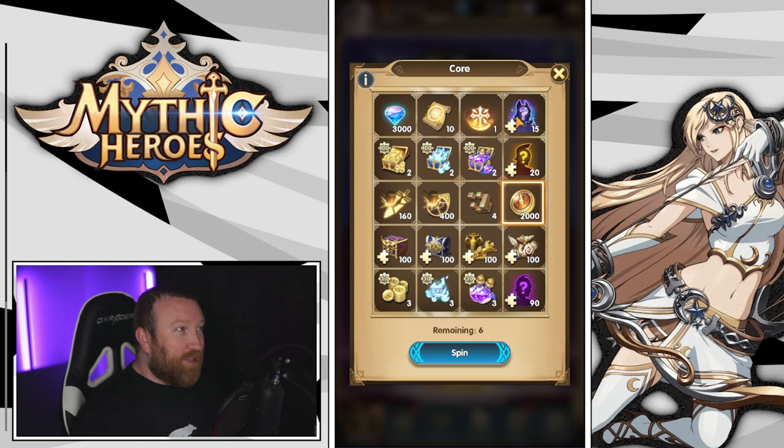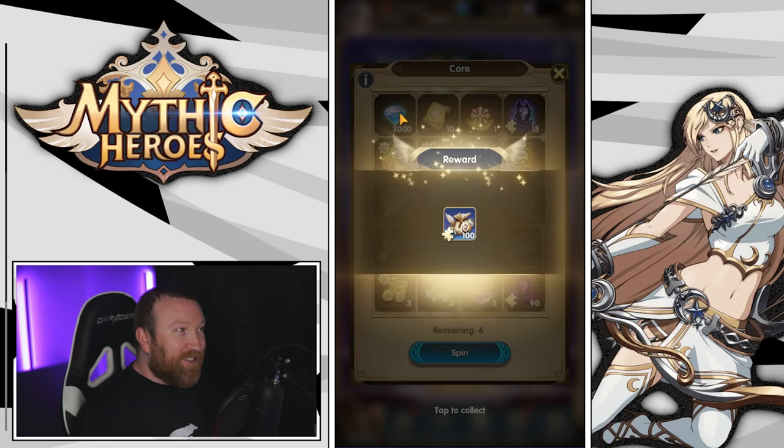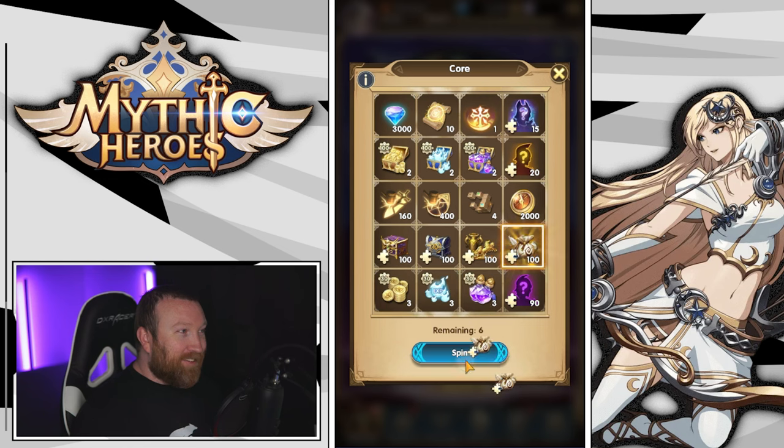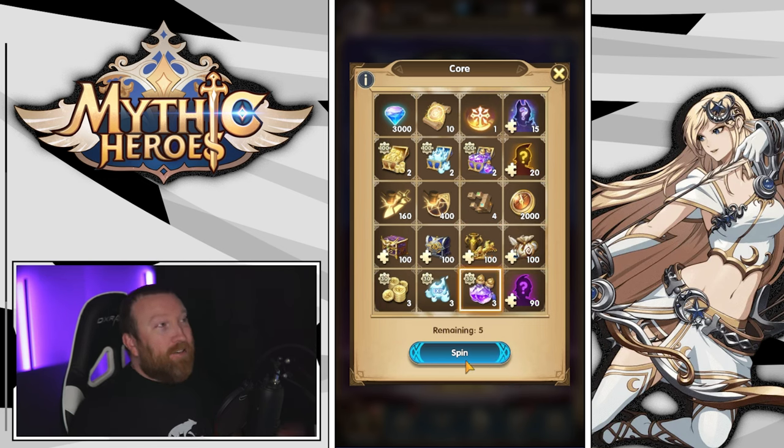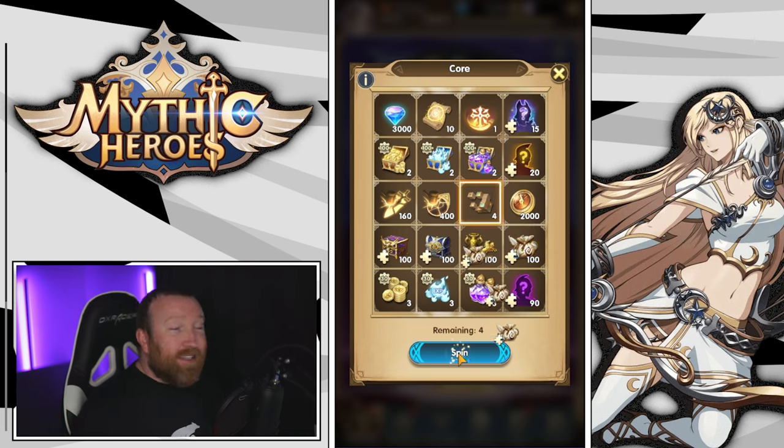If you don't hit the top it feels really bad — I had one where it looked like all four tracked up to the top when it slowed down and then instantly dropped to the bottom corner, which felt terrible. But definitely save up these core spins because they are going to help you get the puzzle pieces you need to really progress in the event.